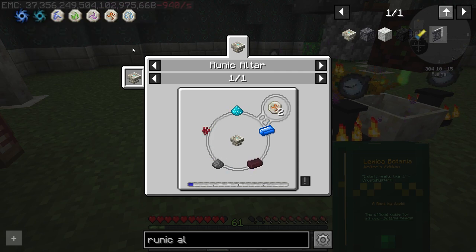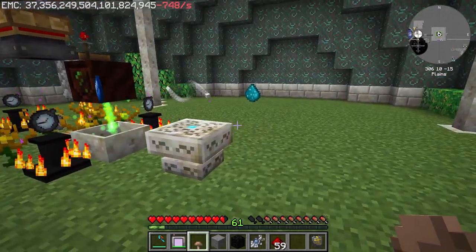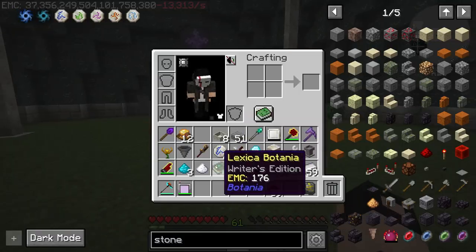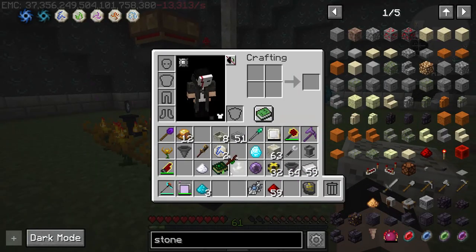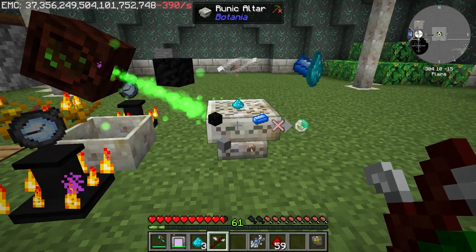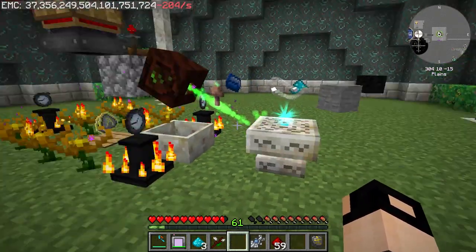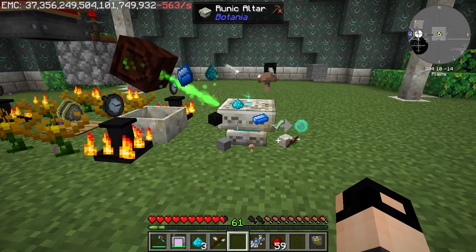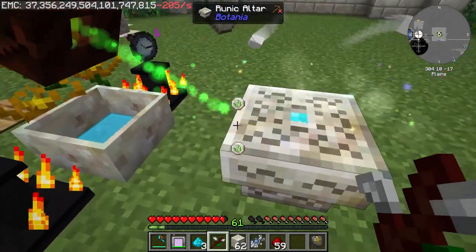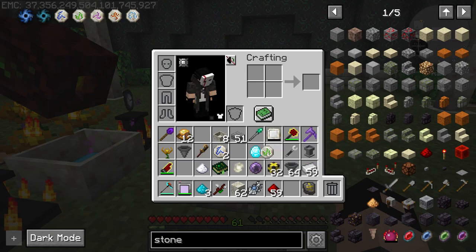Next thing we need is to make five runes: Rune of Water, Rune of Earth, Rune of Mana, Rune of Fire, Rune of Air. Rune of Water needs sugar and mana powder. Rune of Earth needs mushroom, stone, block of coal, mana steel, and mana powder. I changed the fuel to Eternal fuel instead of coal - not sure if that's what made it work. To finish the process you place Living Rock and right-click with the wand.